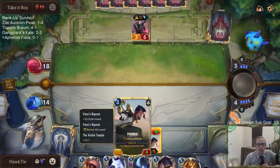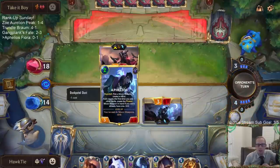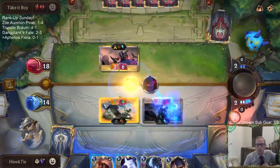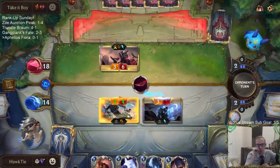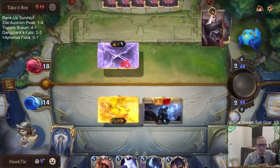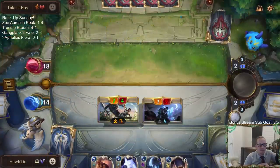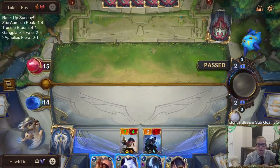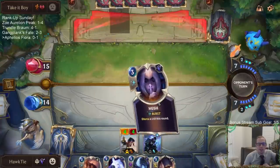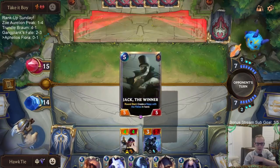Good news with two Scorched Earths being gone - Scorched Earth is a card that kills damaged allies, so that's a card that can kill a damaged Fiora. Now is it finally time to start making some moon weapons?